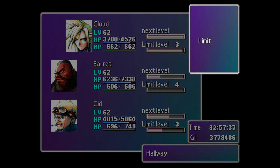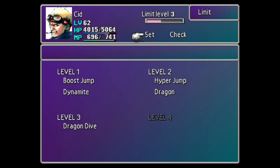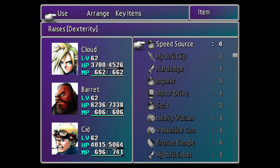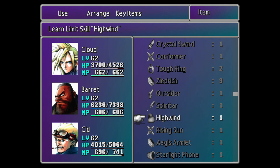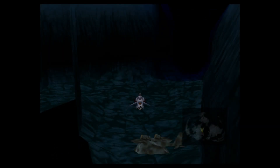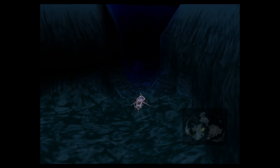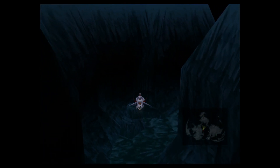What does it say for Catastrophe? 'Damage all opponents.' Yep, it definitely did that. We don't have Cid's final Limit Break yet — I think we have one more third-level Limit Break to get, and then we can give it to him. And then Omnislash — the only way to get that before the final battle is from the Battle Square at the Gold Saucer.